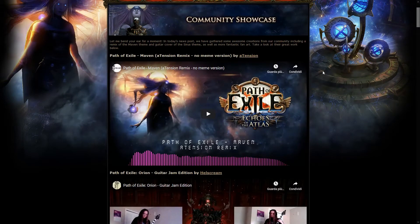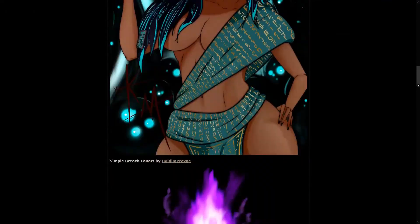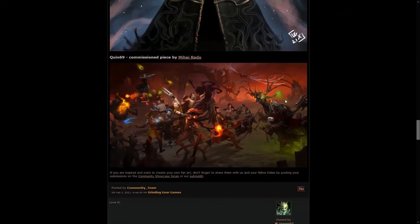We also got a community showcase and there's a lot of interesting stuff like music and artwork, but the most interesting one is definitely the Queen piece, which was commissioned by Queen. It's a wonderful artist and it's basically a huge wallpaper with a lot of references in it — from streamers to monsters from other games. Definitely check it out if you haven't and see if you can spot all of the references.